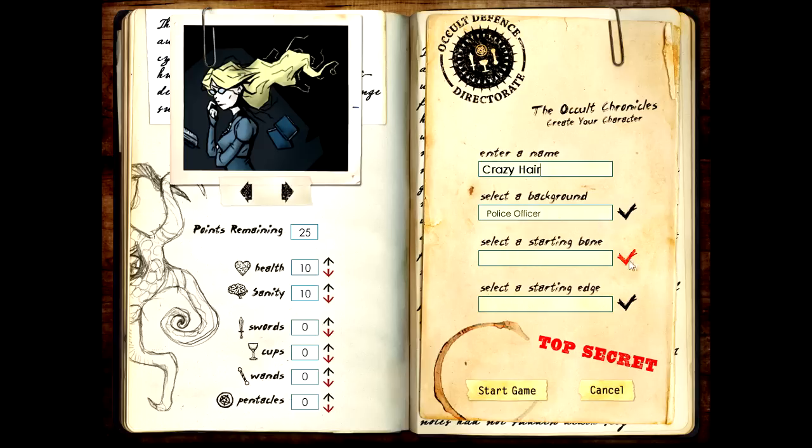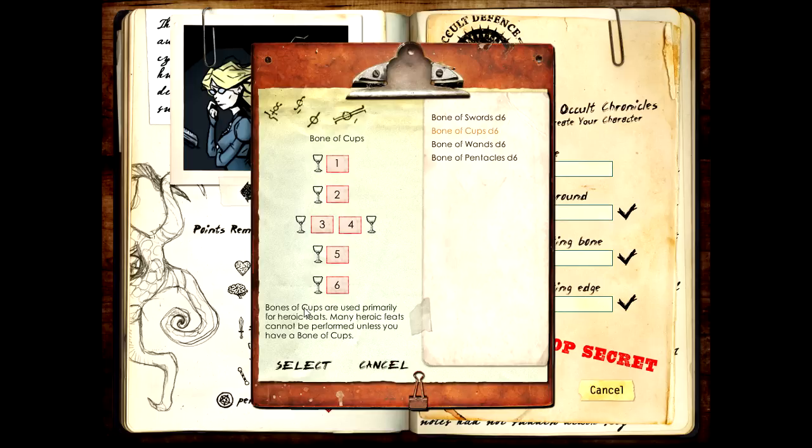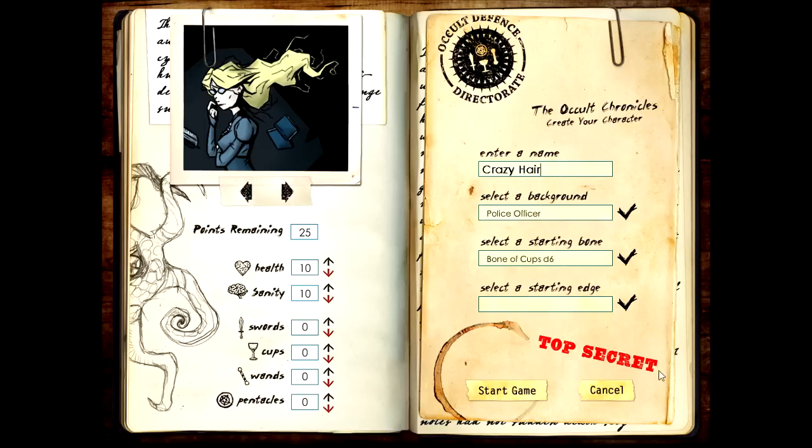Now we choose our bones. Bones are basically dice - additional dice. You require dice to perform certain special abilities. The police officer starts with the Bone of Swords, so we don't need to choose that. Let's go with the Bone of Cups. It sounds like a really arcane magic manual, but it's quite simple. The attributes are health and sanity, which are basically your two types of hit points.